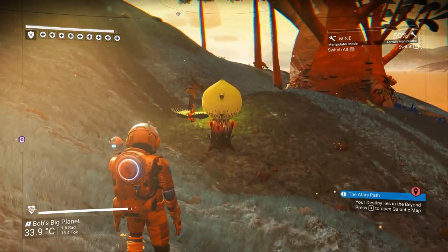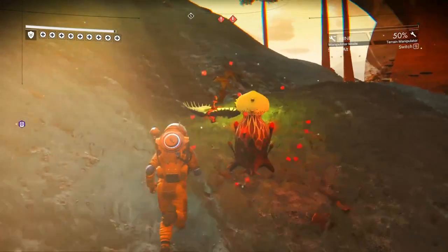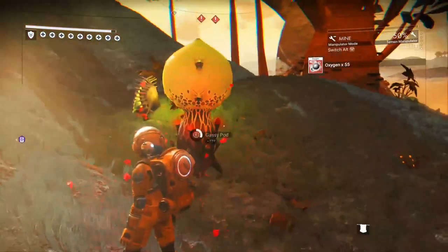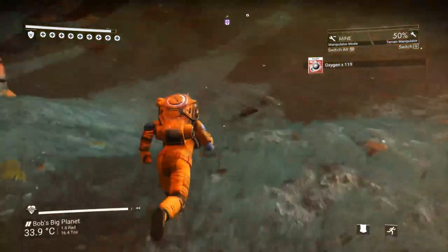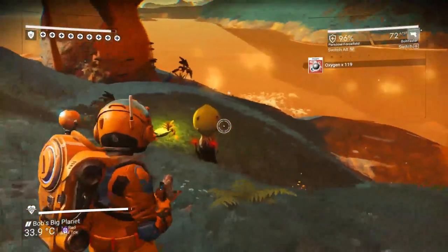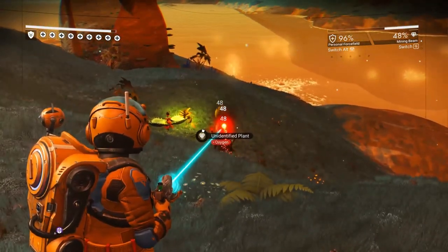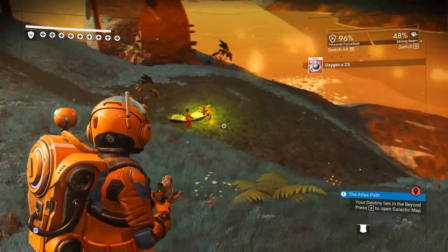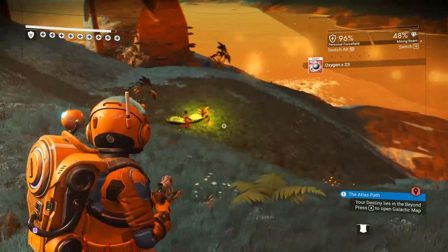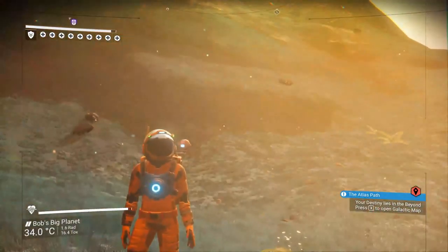These poppy plants — you can actually grab three oxygen pods off of them and get 119 oxygen. Then if you go ahead and shoot them with your mining laser, you're going to get a little bit more oxygen from them too. So the best source of oxygen is those poppy plants that are really annoying. I call them that because they pop.